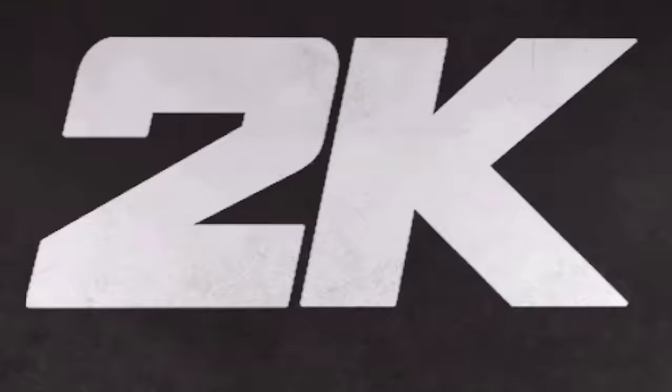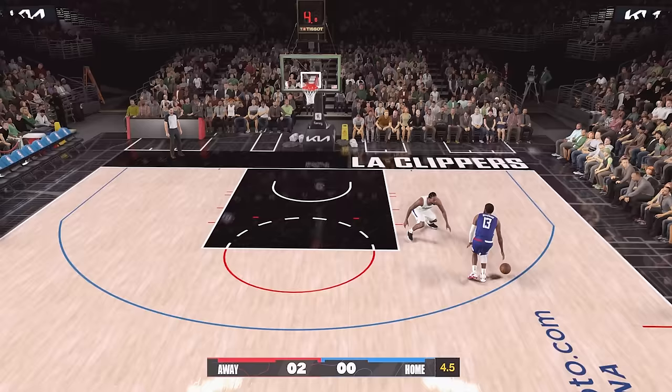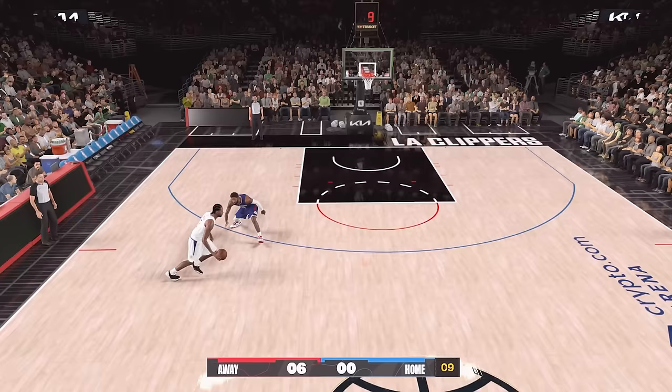The last match of the first round was two teammates again — Kawhi Leonard vs. Paul George. Things started off close with the players going back and forth, till Kawhi took over the game and won 22-13.